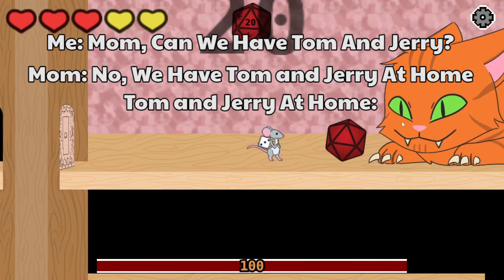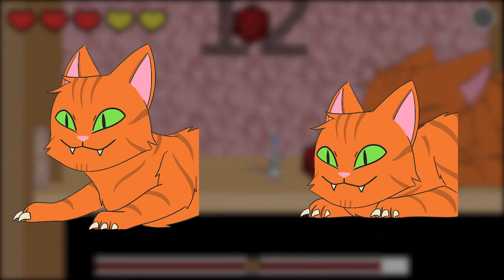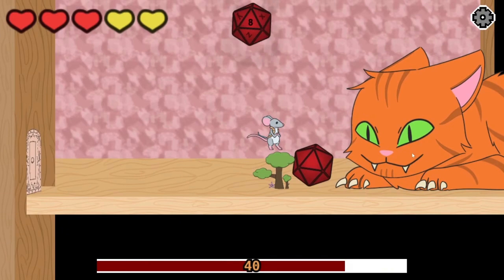The boss can either stand or lay down and has different attack animations depending on which state he's in. We also decided to incorporate the dice directly into the final boss fight to sell the theme one last time.